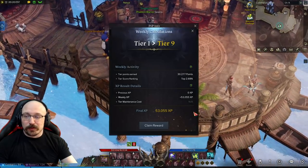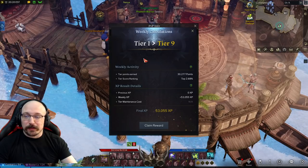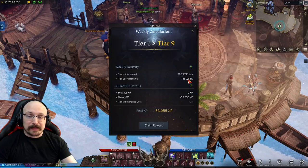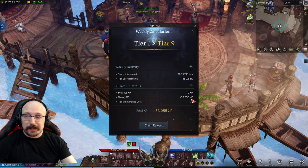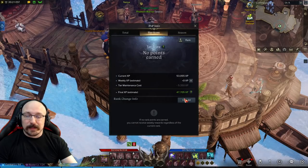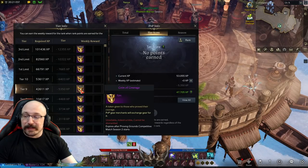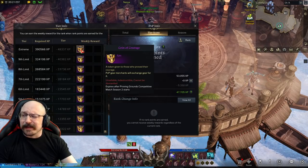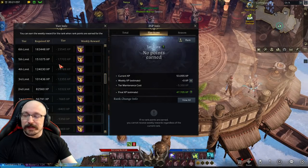At the end of the week, when you open the Alt+K window, you'll see your weekly calculations. It tells you what tier you reached, how many tier points you acquired — I did 30,000, which put me at the top 2.68% of my server Ladan — plus your previous XP, weekly XP earned, and decay. When you click the claim button you get your brave reward for the week. At tier 9 you earn 1,700, whereas all the way up at extreme you earn 26,000 — the higher up you go, the more allowance you get from the system.